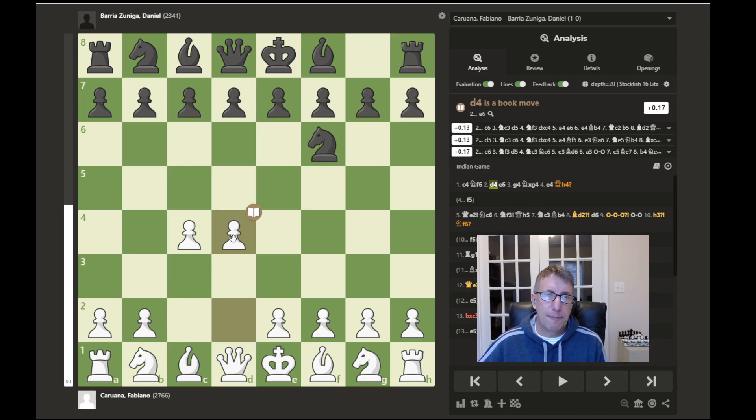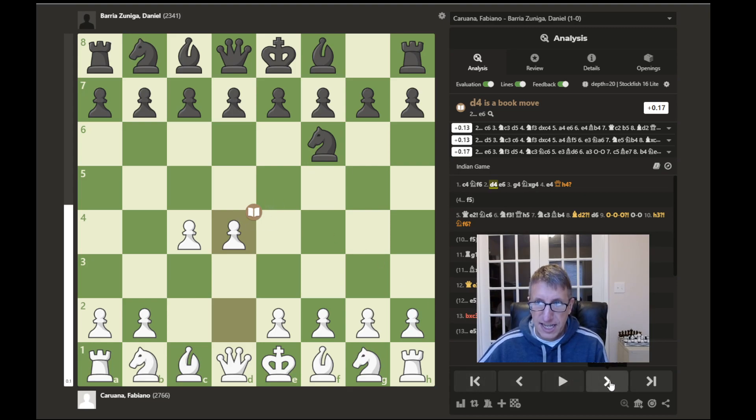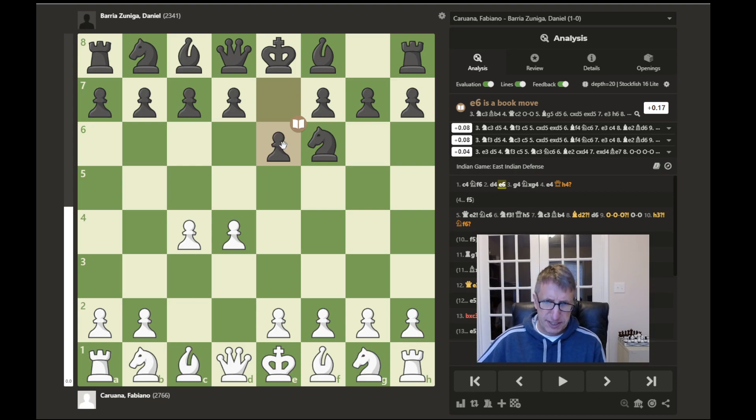The game continues with d4, so Caruana grabs more space in the center. It's very important in the opening to move your pawns into the center and try to control these important central squares. The game continues with e6, which applies more pressure to d5 to fight for control of this central square.